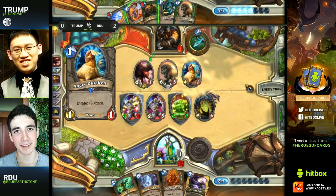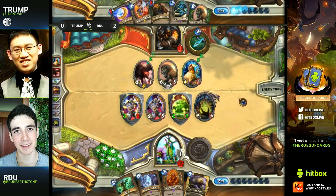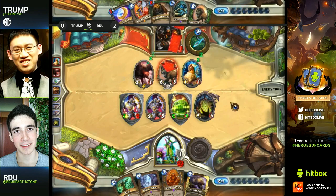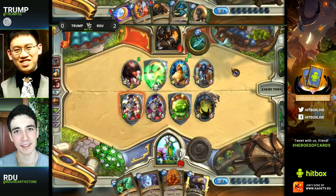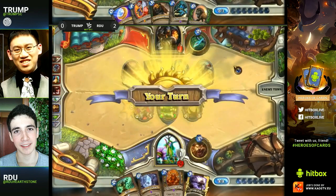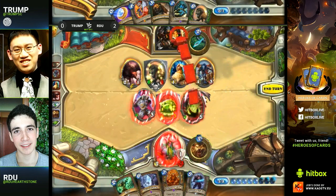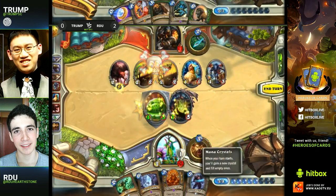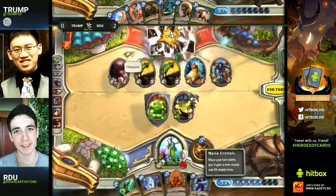Especially if your opponent is so far behind. He actually got the Hound Master here — but it's not going to save him from the Savage Roar. That's just too much damage. He can go for the taunt — that's what he has to do there, just to keep himself alive. But the Roar — oh my god — so much damage coming. This is lethal here. Trump getting three-oh'd again by RDU and three with this Druid too.